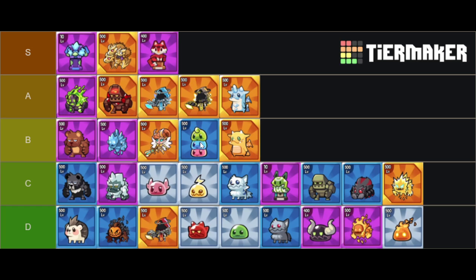Also in B tier, you've got Stacky — a solid baseline carry you start out with if you don't have access to better options like Infernus or Kevin. Puffy is in a similar situation but maybe a little bit better because Puffy has better AoE, though it's not significant enough to put Puffy on the same tier as Infernus. Puffy is just a little bit better than Stacky as a main DPS carry.